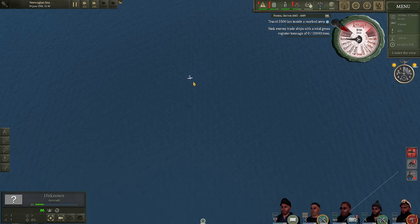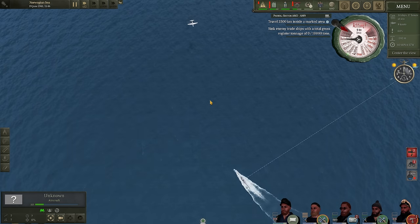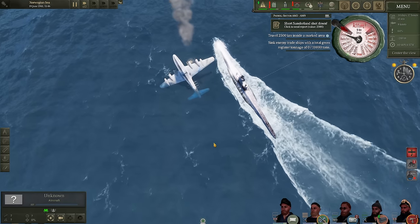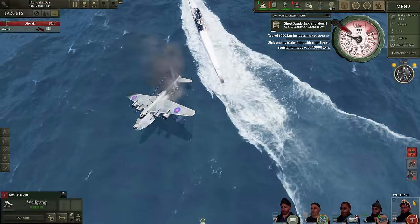It's coming back in for another pass. Hopefully it has no more depth charges - it looked like it dropped a full pattern on us previously. There we go, she's going down! Don't hit us - that was a little close for comfort. Send that to BDU. Good job, boys.